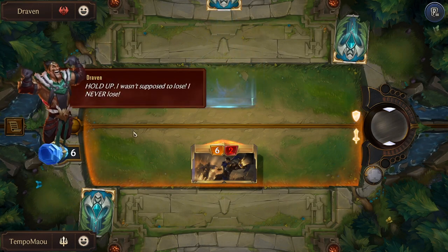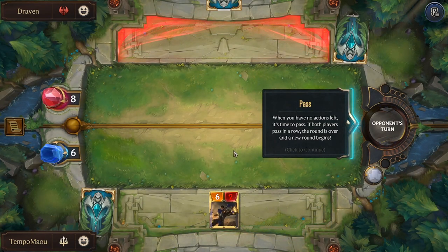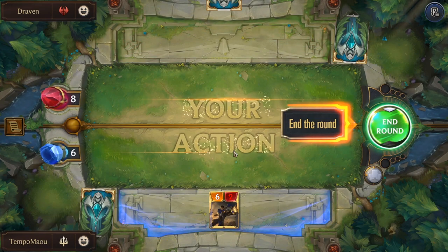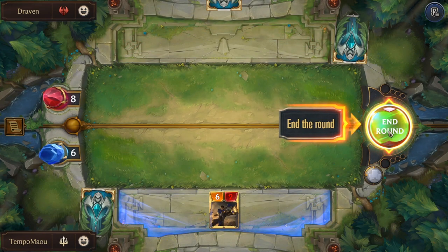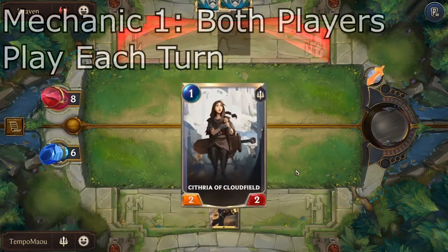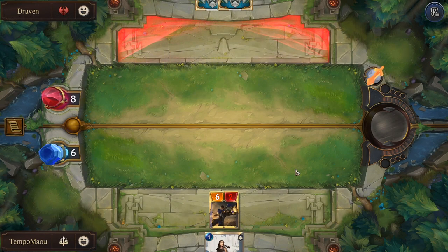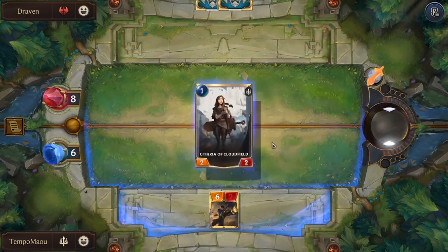While on the topic of the tutorial, I'd like to take a moment and explain the three biggest mechanics in the game to help you understand the flow of a match. Legends of Runeterra is very unique in the way that during each turn, both players are able to act, play units, and cast spells. One player does an action, the other player is able to do an action as well, and it goes back and forth until both players decide to pass.